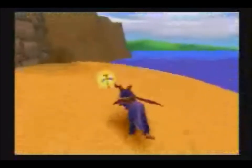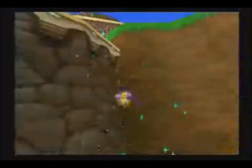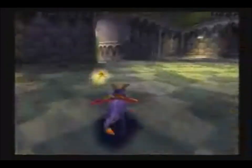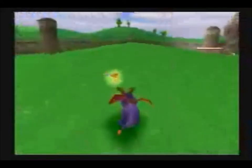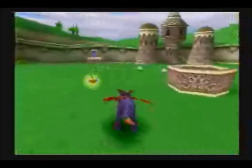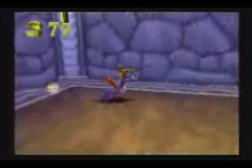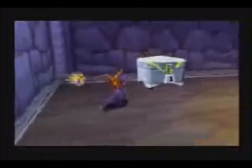I might as well take the time to mention right now that red gems are worth 1, green gems are worth 2, blue gems are worth 5, and then the rare purple gem is worth 25. Now let's go down this well and get some more gems, and unlock the chest with the key we just found — which only has maybe like 10 gems in it.